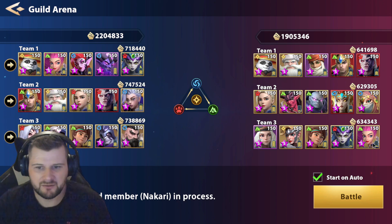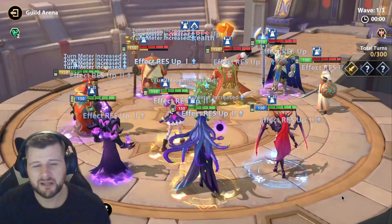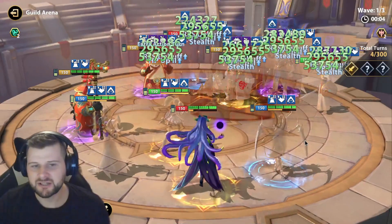Maybe the Cinder is faster than Sindor 2, so we may have to try it. Sindor gets a turn meter boost, I believe, when enemies or allies get frozen. So we'll have to check if it's going to work.